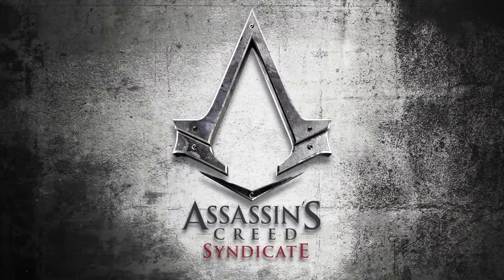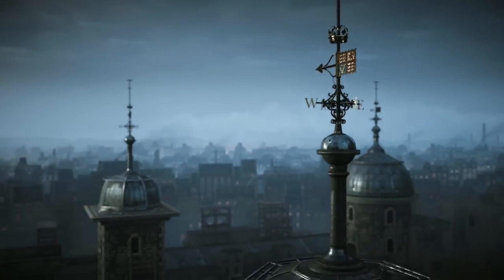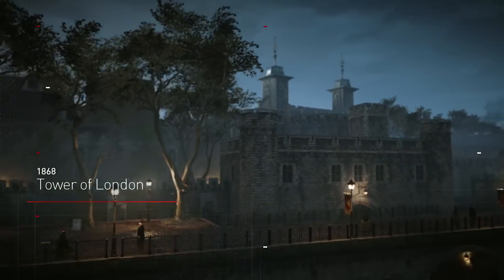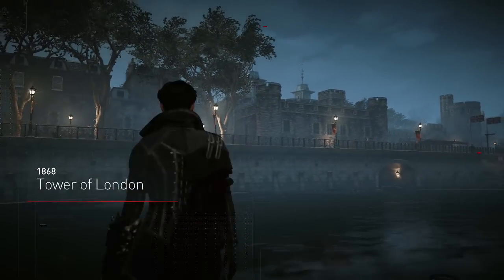Hello, my name is Scott Phillips, Game Director on Assassin's Creed Syndicate. Today we're playing as Jacob's twin sister, Evie, the master of stealth. Evie has her own unique story, skill tree, and stealth abilities.